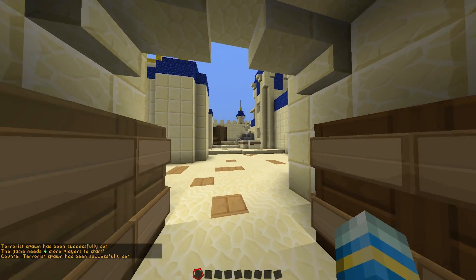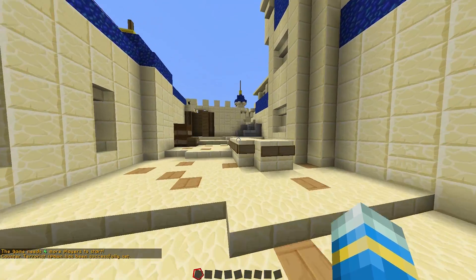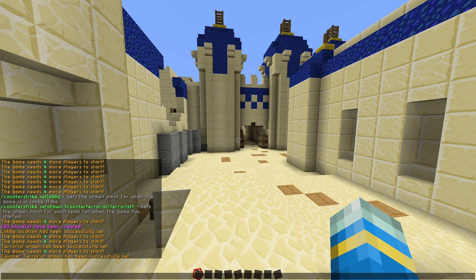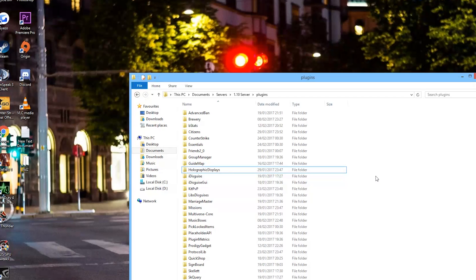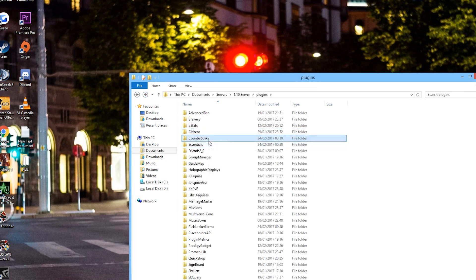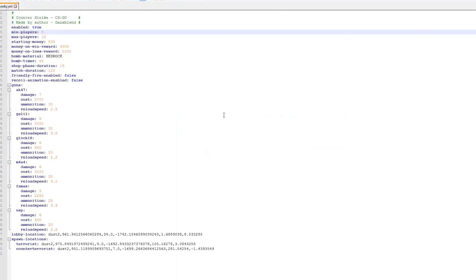Once you've done that you will be able to play. First we need to go into the config file and change the minimum players so the game actually starts. Here we are in the plugins folder — go into Counter Strike and you will see a single config file. In here we need to change the minimum players to 2.